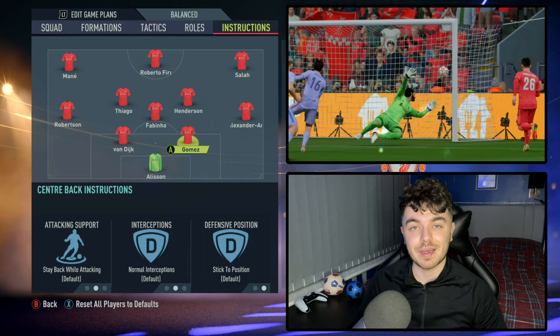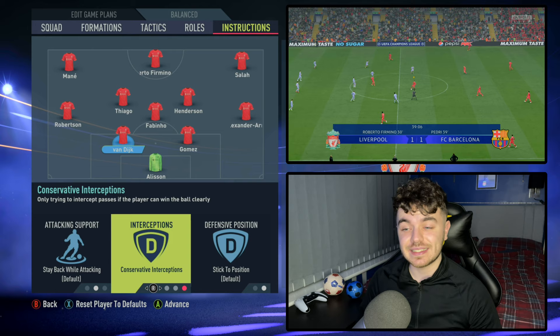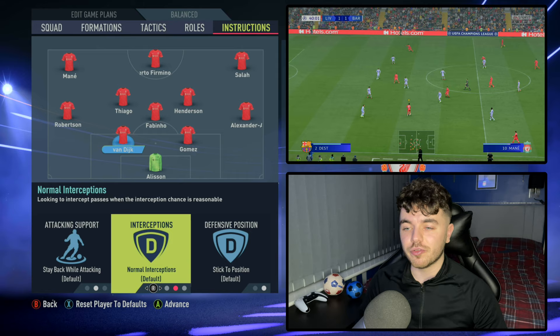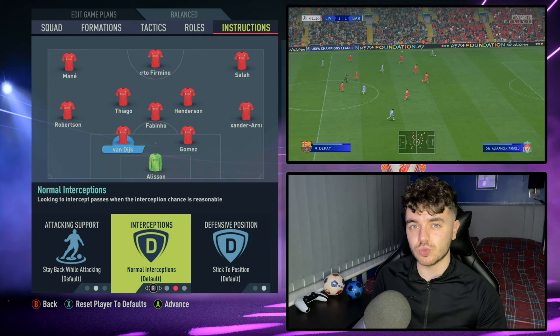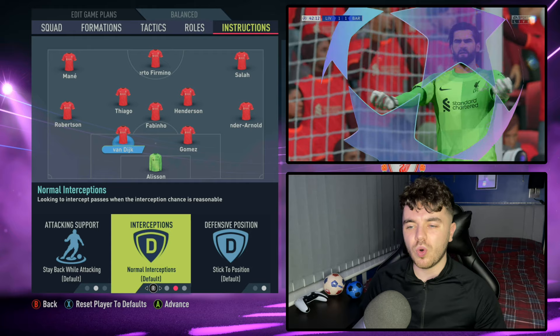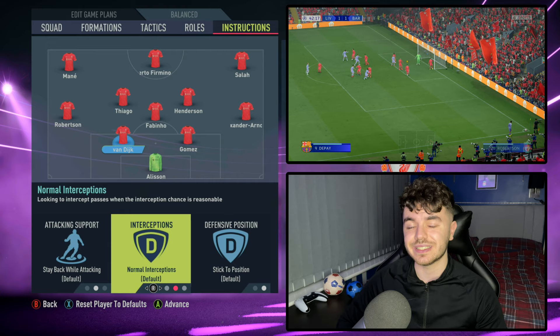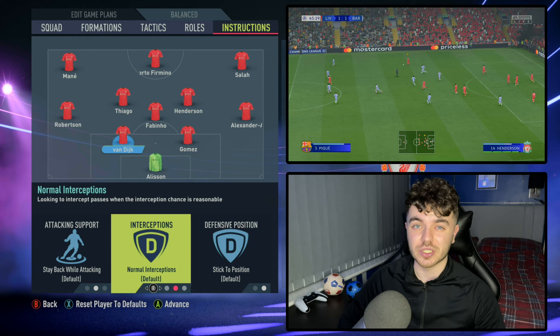With the two centre-backs, you don't actually need to change anything here. One thing I experimented with in testing was conservative interceptions — the reasoning being that Van Dijk, when one-on-one with an attacker, will often back off rather than commit, keeping within a yard or two, forcing them to try and take it past him, backing his physical ability to out-strength them. However, I moved this back to normal because I found it replicated the role a little bit better overall.